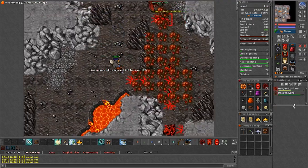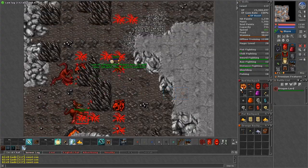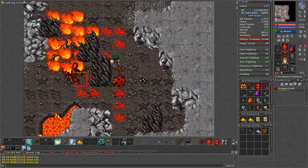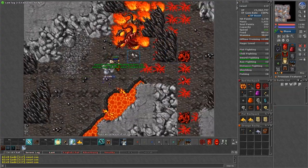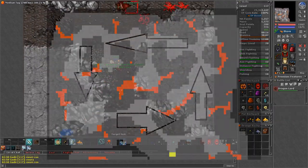Once here, it's fairly easy to hunt because the cave is small and the most you can lure at a time is 2 dragon lords and maybe a few hatchlings. Either way you choose to follow gives the same result — I personally prefer hunting counter clockwise.